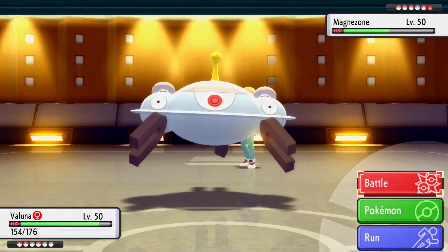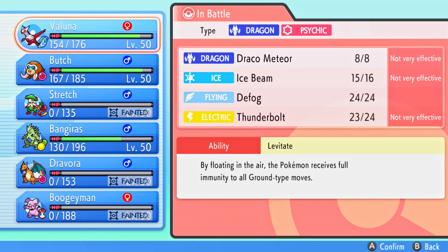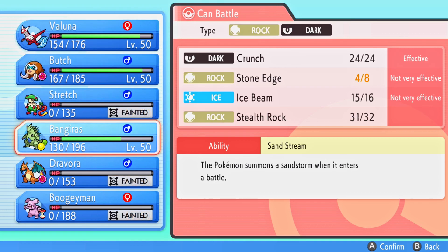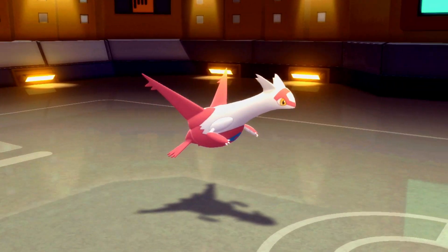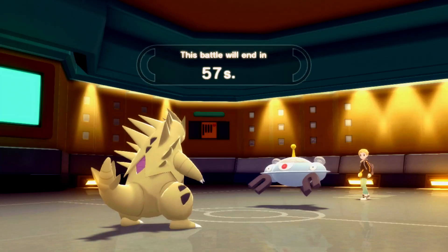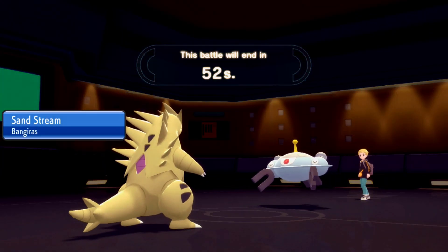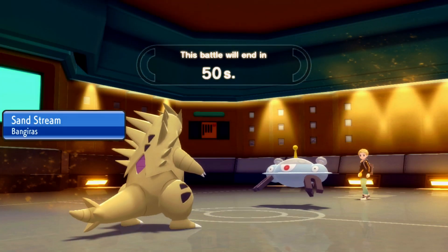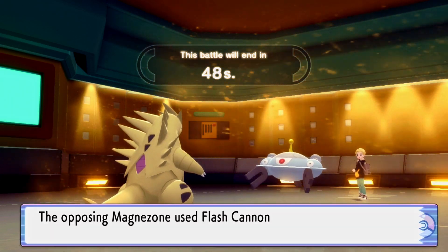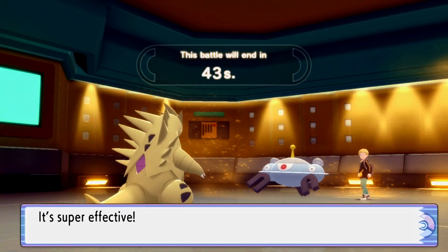I think here we sac the Tyranitar - that's what we need to do. The battle timer says it'll end in 50 turns - has this battle really been going on that long? They really need to sort this battle timer out in Scarlet and Violet, I hope they do. Magnezone KOs me - looking at the rest of his team, we might still be all right.